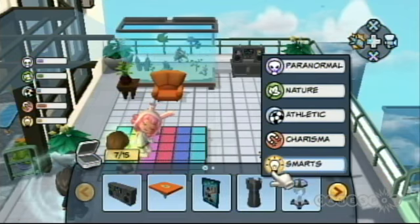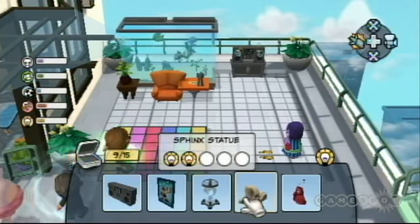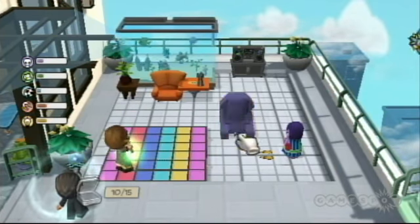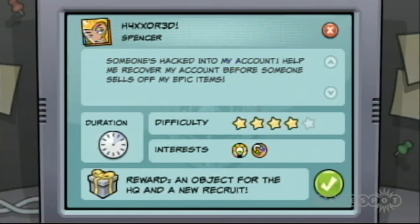Like any good Sims game, there's also lots of customization in your spy HQ, which you can design and redesign to your heart's content. The changes you make aren't just aesthetic — they'll also change the characteristics of your fellow agents, making them better suited for the missions they'll undertake on your behalf.